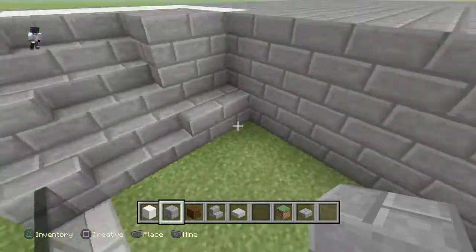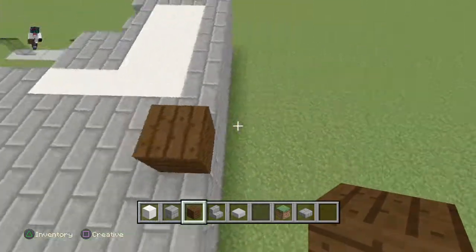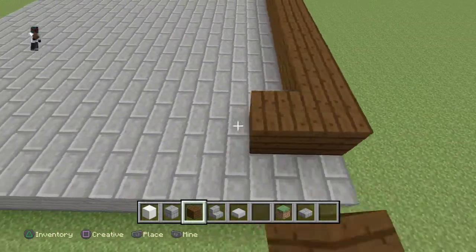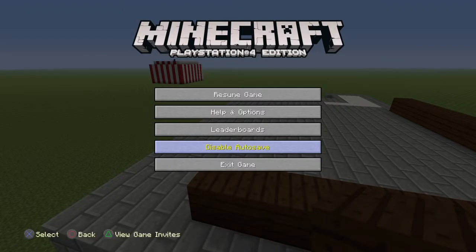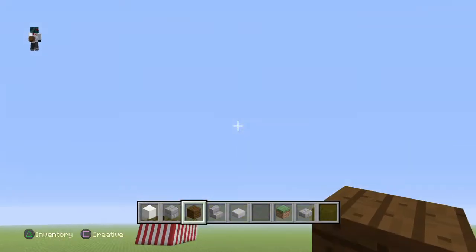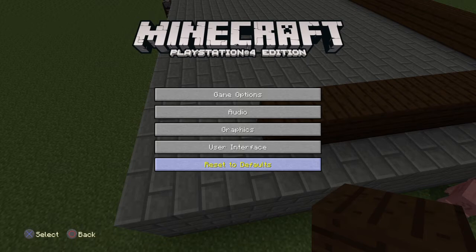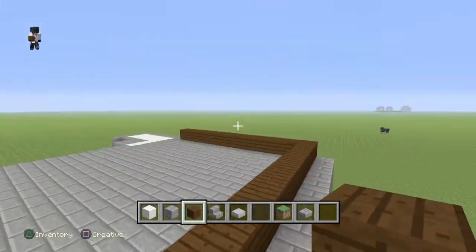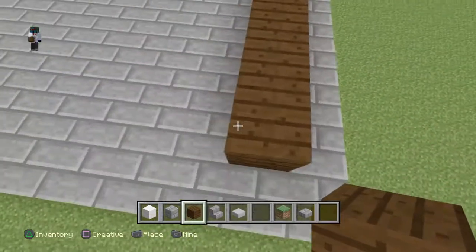Change this to stone brick so it looks better. That's what you should have right now. Then we're gonna start the actual house — go over one and place a block, go all the way to the end but leave one here. So you have one left over here; go all the way over here and make sure you have one left on both sides.